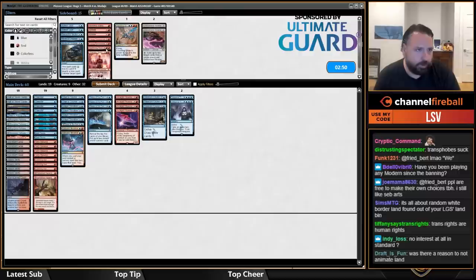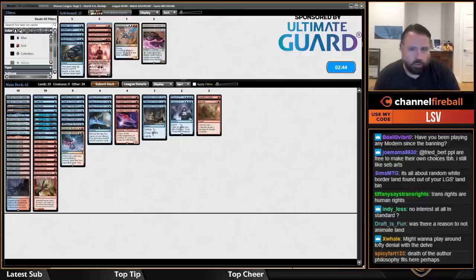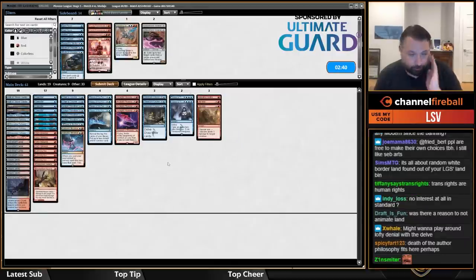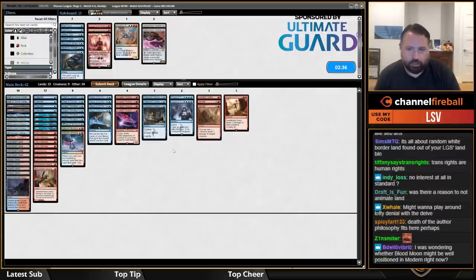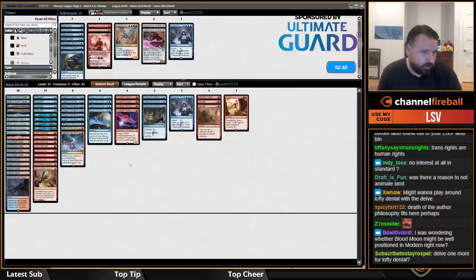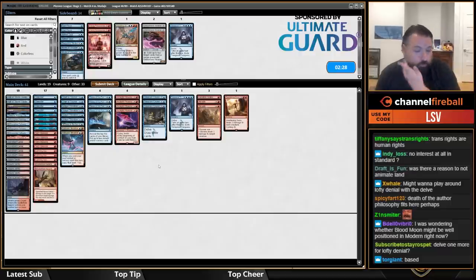Against Spirits I want Rending Volley and Abrade. Sweltering Suns is less good than you think in general. Oh yeah, I should have played Lofty — that's actually a great point. The Iteration-Trespass thing is a lot harder to set up here.